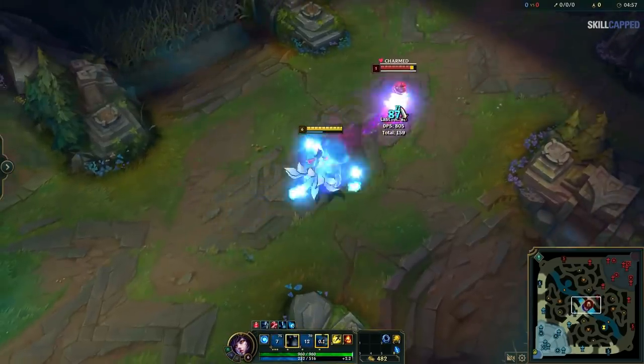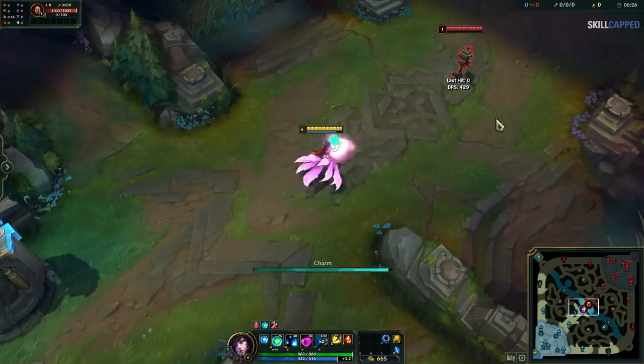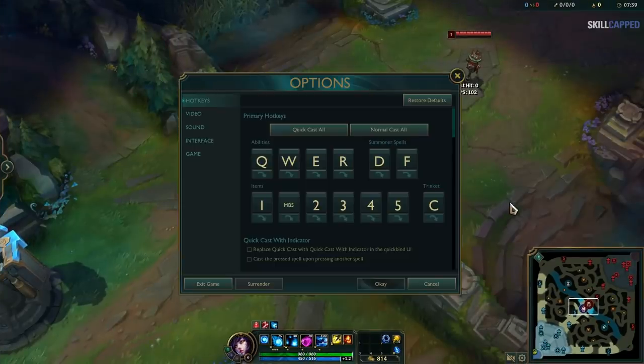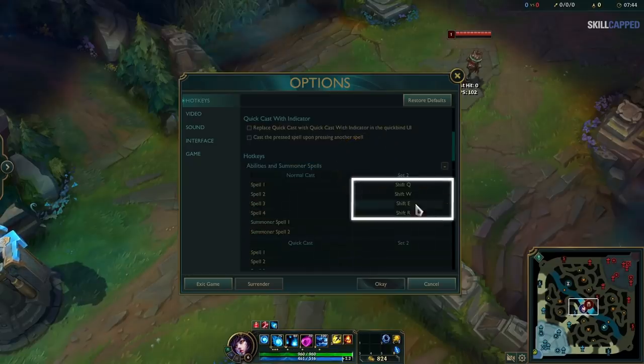This is definitely still slower than quick casting, and like we said, you should probably just adapt and get comfortable with it. That being said, there are benefits to normal casting which you don't want to give up. Knowing the absolute max range of your abilities can sometimes be important, so what you'll want is separate binds for both quick and normal casting so you can always use what you need. Most players just do Shift Q, W, E, and R for their normal casting binds.